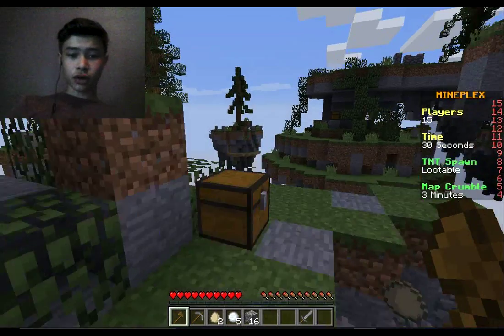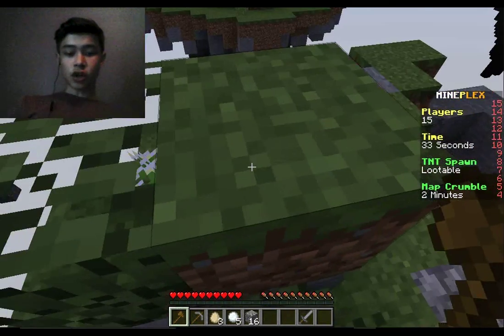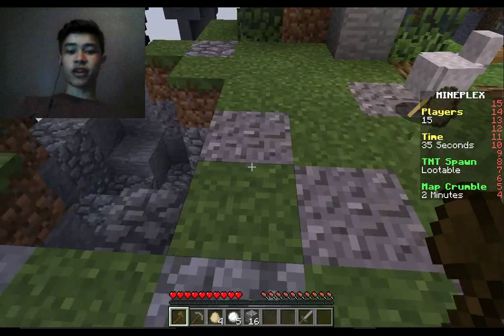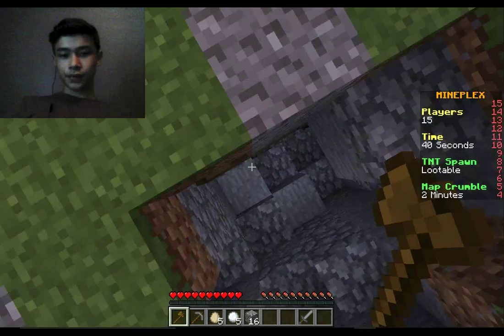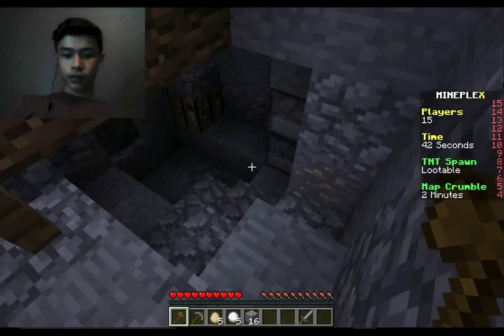You can see how they do it — they just start building bridges out. You get eggs and snowballs and you throw them at people. You want to throw them when they're on the bridge so they'll fall off.